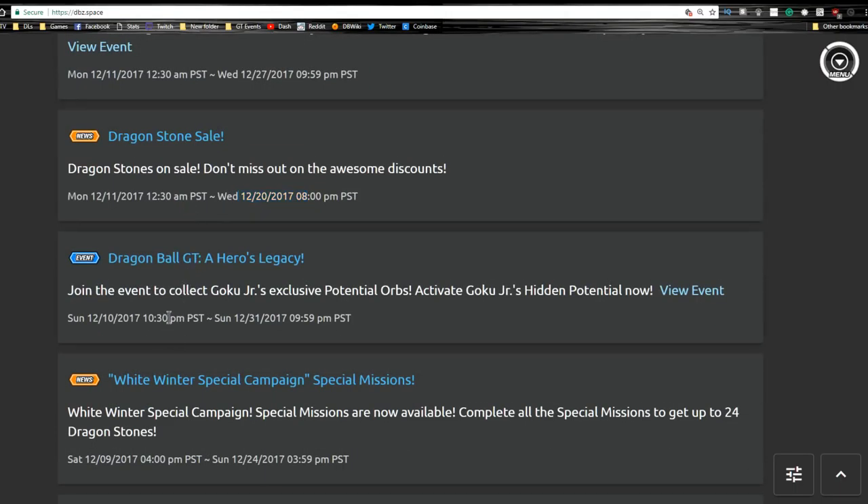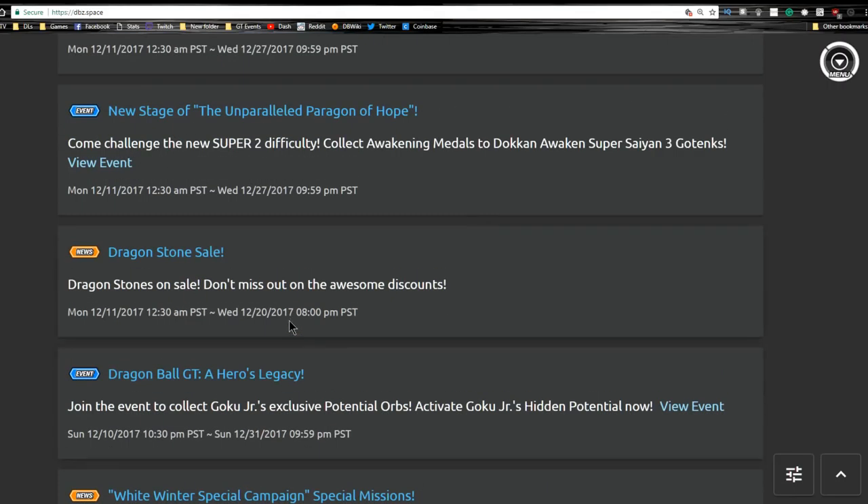Real quick, I just want to touch on the Dragon Ball GT event - I'm not going to go over it in detail. The GT A Hero's Legacy Goku Jr. runs until the 21st of December, so you have the rest of the year to grind this event out. I already have mine with Super Saiyan and all four dupe panels unlocked and maxed out. I'm working on my base form one though - I don't think I'll ever really use him but I'm still going to try to max him out.